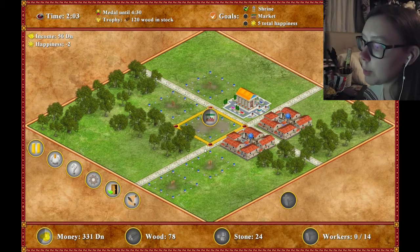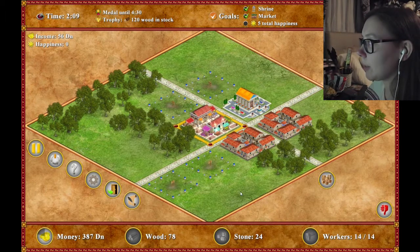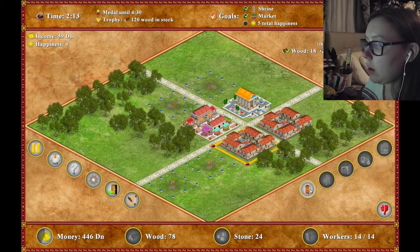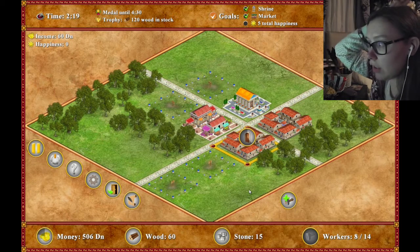"Trophy - 120 wooden stock." That I'm not going to get. So how do I upgrade people? We'll just do this - maybe that makes them happy. I don't know. I actually kind of don't know what I'm doing.